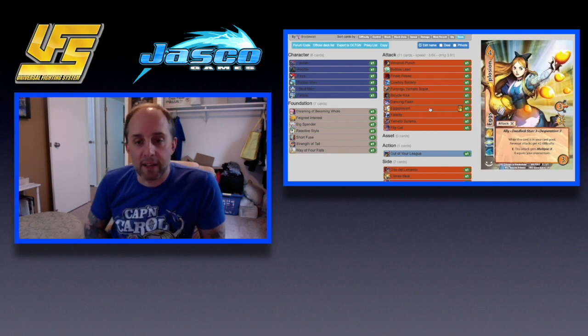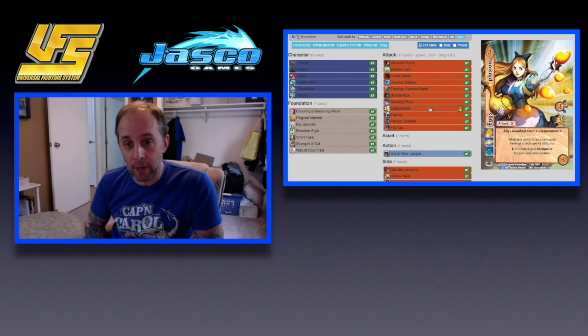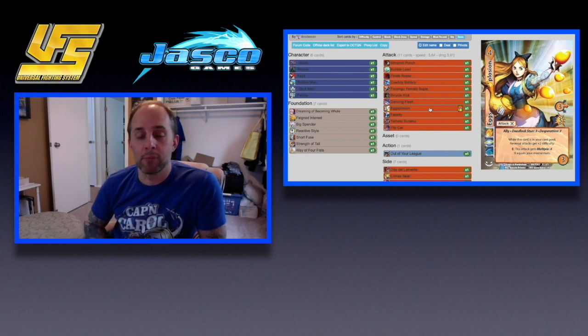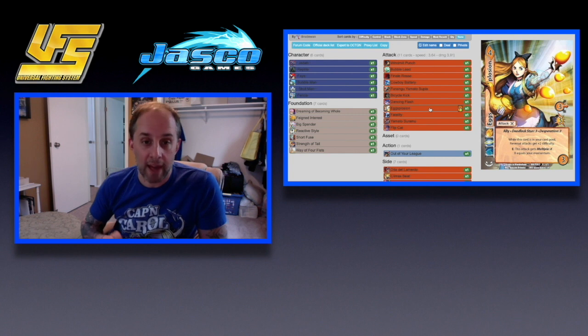Next is Explosion. It gains multiple X, where X equals your momentum. So if you're a character like Bubble Man, Felicia, or Faye who can just net tons of momentum, this could end up being like a multiple six or seven card. It does get deadlock stun three for some reason, and it's also Desperation three if you're getting your ass kicked. The downside is you really need to build your deck around this card to take full advantage of it.